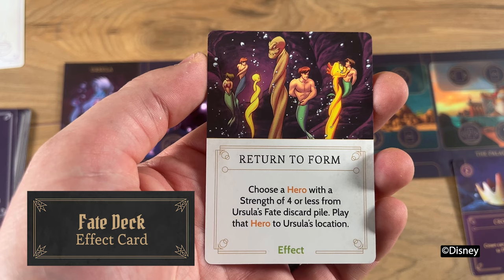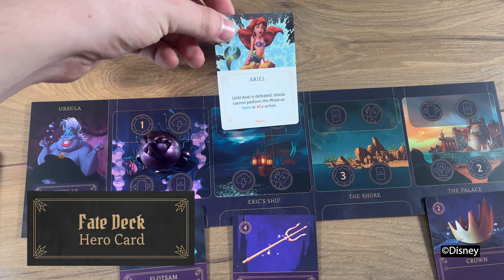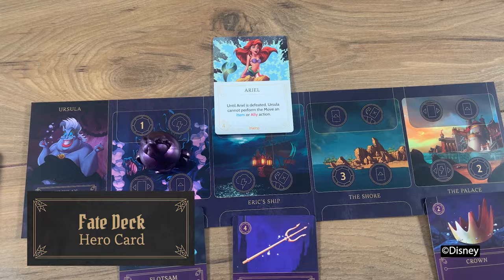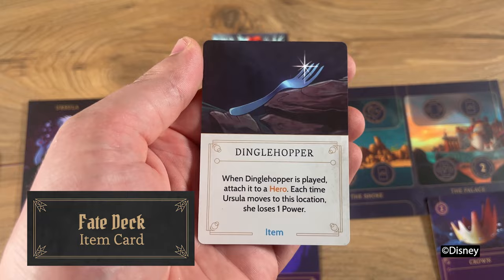An important thing to keep in mind: a card may change a rule and a card will always take precedence over a rule. The fate deck contains cards that your opponents will use to try to keep you from your goal. Effect cards from the fate deck are played and then discarded, but just like in the villain's deck, if you are unable to do what the card says, it's discarded without effect. Hero cards are played to the top of a villain's realm and cover useful actions at any location — the actions covered are no longer available until the hero is moved or defeated. Item cards from the fate deck act similarly to the ones in your villain deck, but they must be attached to a hero in play and are placed under the hero.